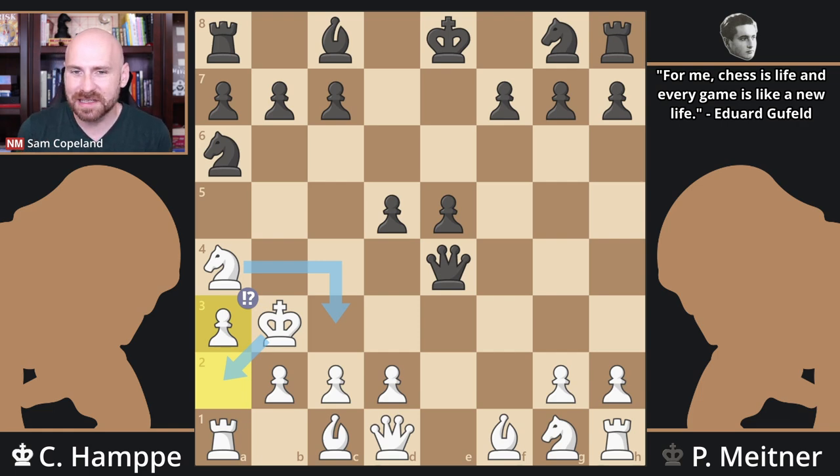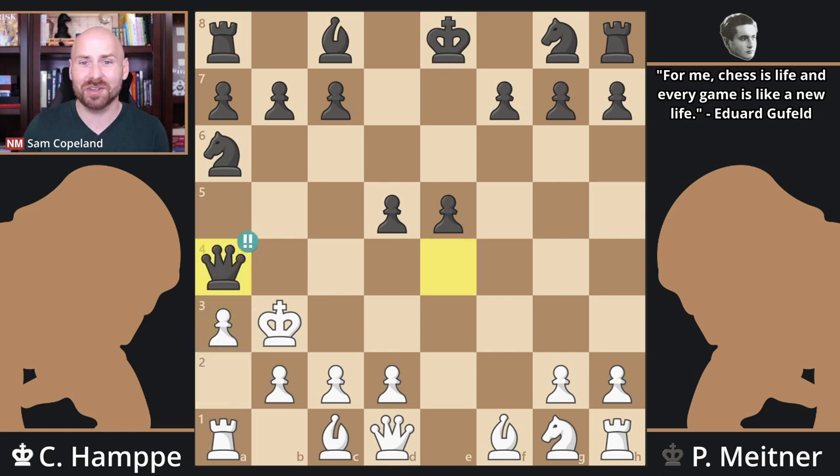And that idea would basically maybe not win for white — black would still have some compensation, but it's close to winning for white if black didn't have a big idea that prevents the king from just stepping back. And that is queen takes a4 check. Certainly a move worthy of two exclamation points — a brilliant queen sacrifice. This move really is the centerpiece of what makes this game the Immortal Chess Draw. Obviously you've just lost the knight, so if you try to run now you're just losing. You're down two pawns and you've lost the extra piece, so you have to take the queen.